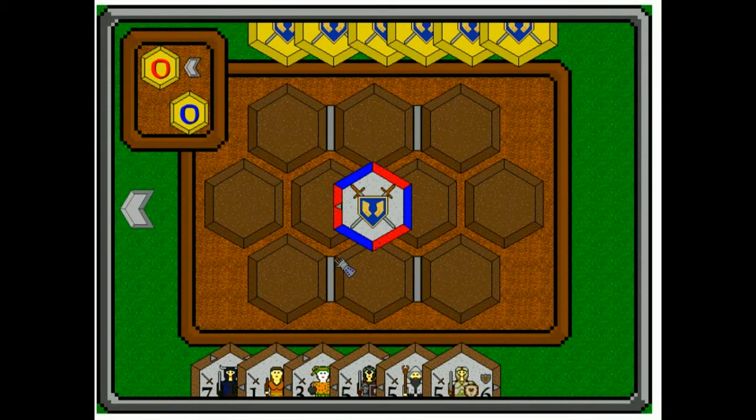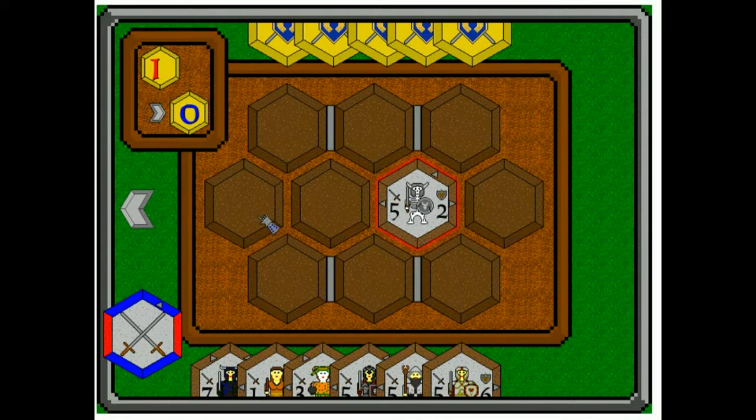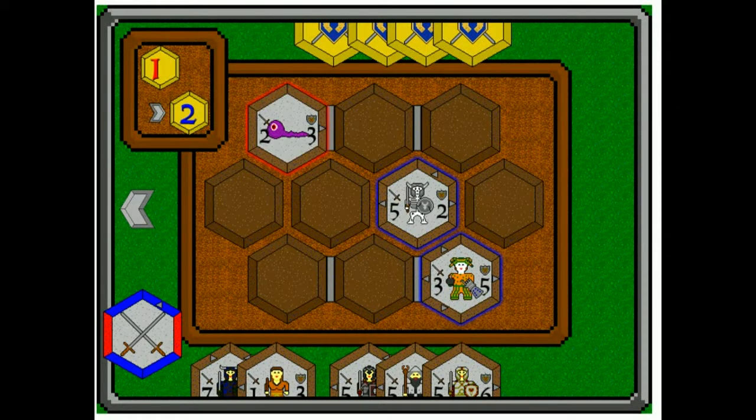The new features: you just saw the spinner that picked the first person to go. And then there's also a new feature — walls in between certain spaces. What these walls do is they prevent two tokens from attacking each other in those spaces. The enemy didn't play nice so I can't show you that right away, but what I can do is attack. Here's one right here.